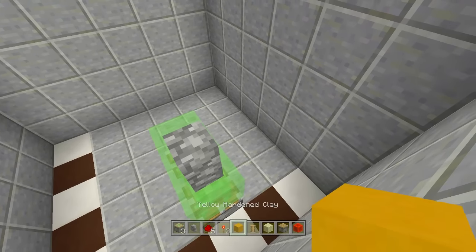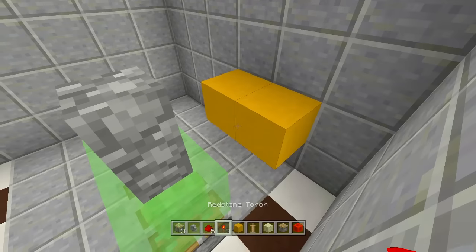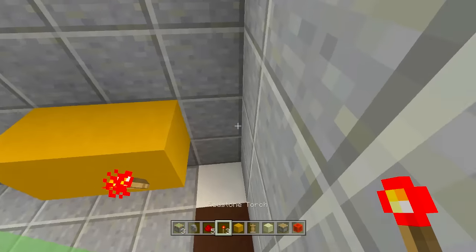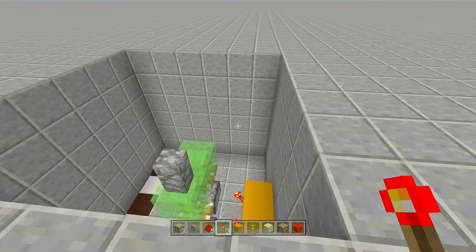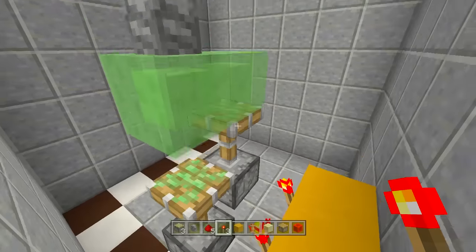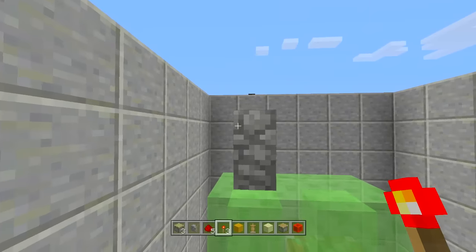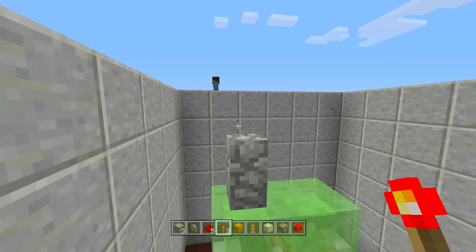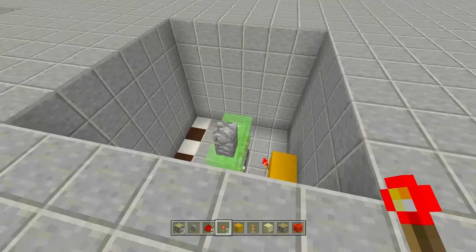Next take out your cobblestone wall and place it right on top of the slime block. Then to the right, place two blocks right up next to our sticky pistons. Place a redstone torch off the first one closest to the wall, and then place another one right next to that sticky piston. The first one should be extending first and then the second one in the back should be the second one extending up. This should not be flushed to your floor - it's one block below your floor.